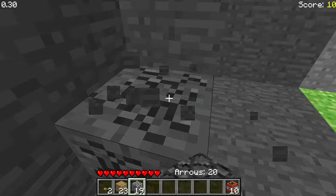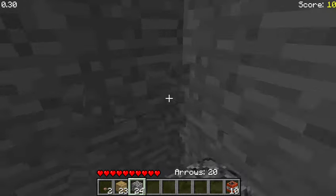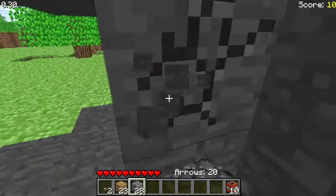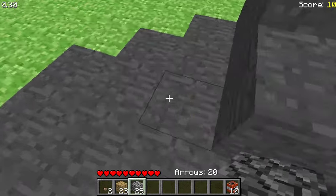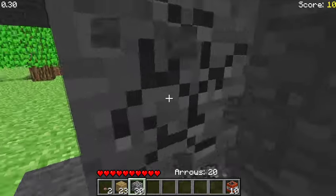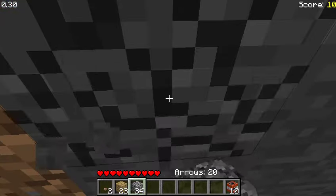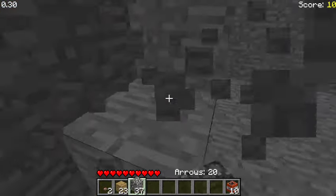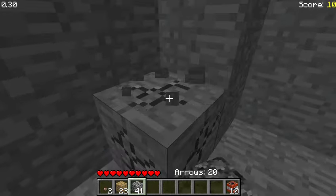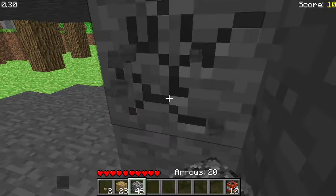You get much bigger scores for killing a spider or zombie — I think it's like 300. Down where it says arrows, you only have two ways of hurting mobs: using your hand, or using arrows. You don't need a bow; you could just shoot by pressing Tab. You can shoot infinitely by picking arrows back up — kind of like an in-game quiver, similar to what they added in 1.9. There are only two versions of Minecraft that have quivers: Survival Test and 1.9.